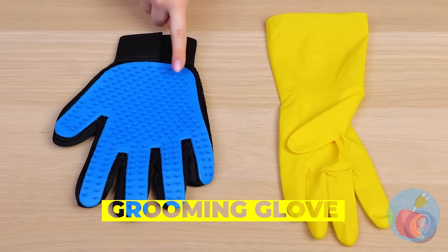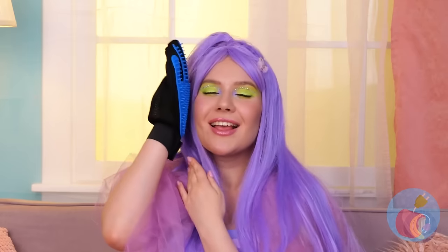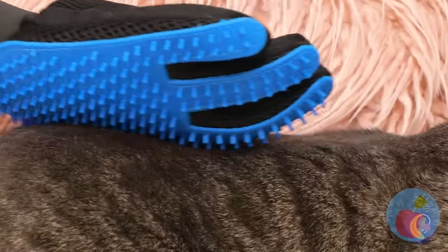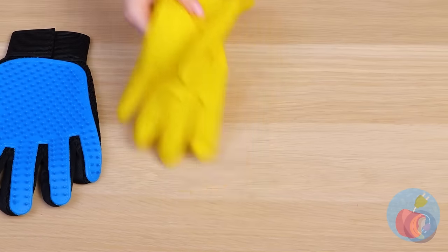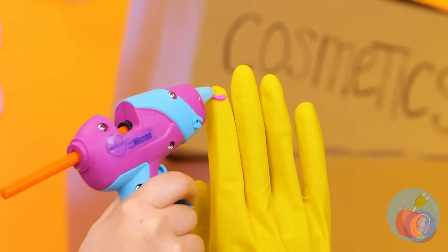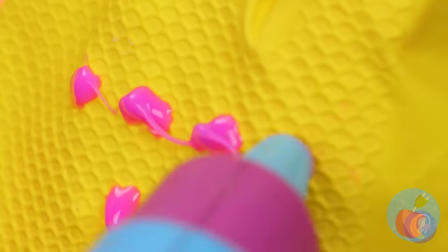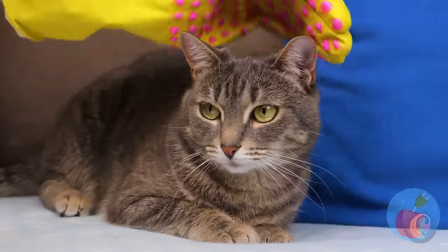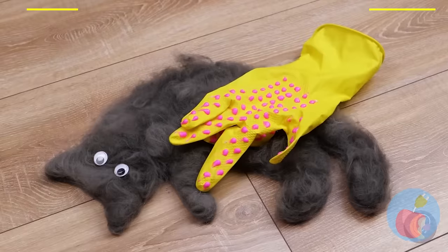But grooming isn't entirely your pet's responsibility. These bristles will help clean up your cat's coat. Just in time too — with all that hair we can make a new cat. Told ya. We've got the glove, but what about those bristles? Hot glue — just remember to let it dry. Well, the cat liked it, but it didn't really do anything. The toy cat can keep this.